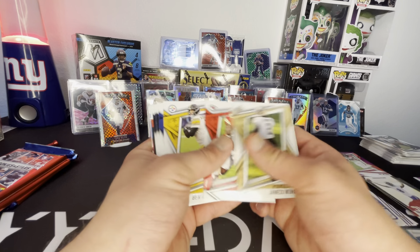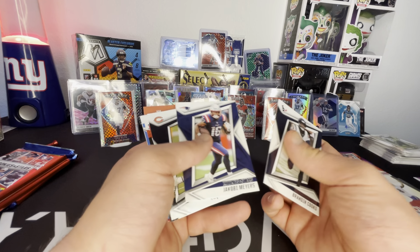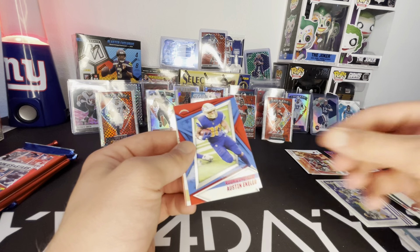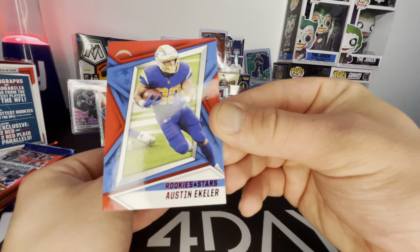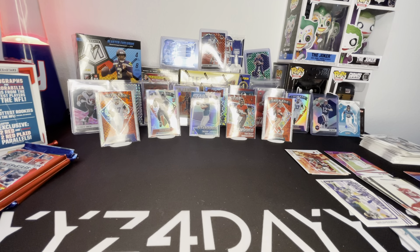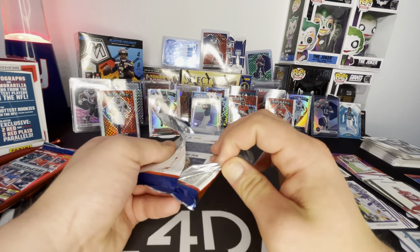Jameis Winston, Tyreek Hill, Big Ben, Danny Dimes. Brandon Cooks, Jacoby Myers, Roquan Smith. Standing Ovation Patty Mahomes. There's our red parallel — Austin Eckler. Payton Turner rookie. Three more packs. Still wanting to get my hands on the sellos of these.